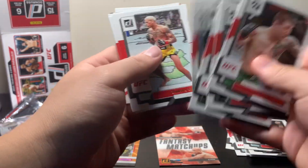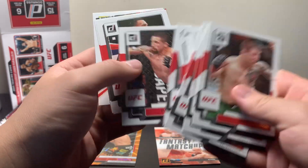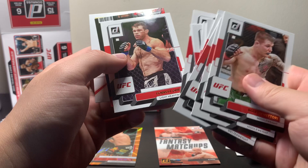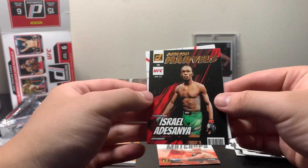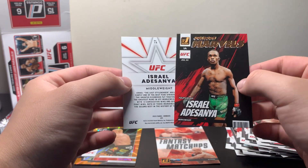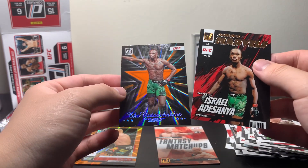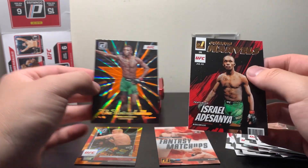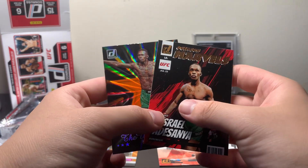Colby Covington. Charles Oliveira. Aljamain Sterling. The Black Beast, Derek Lewis. We've got an Israel Adesanya — Octagon Marvels. I do like this set a lot. I think we've got an Izzy on the back as well. We've got an Untouchables, but it's the orange laser parallel. That's kind of interesting — this is a cool pack. Izzy. A little Izzy pack.